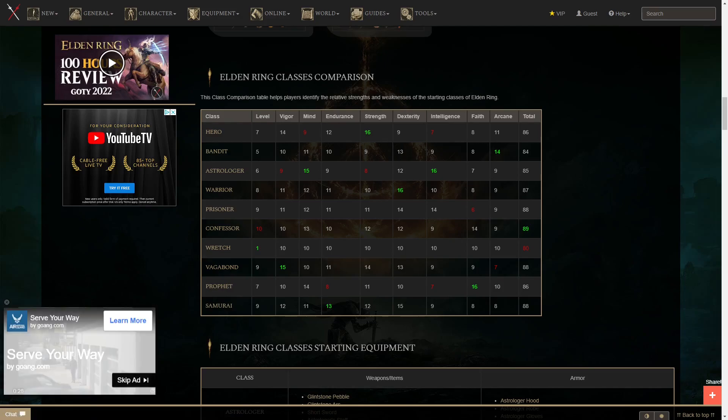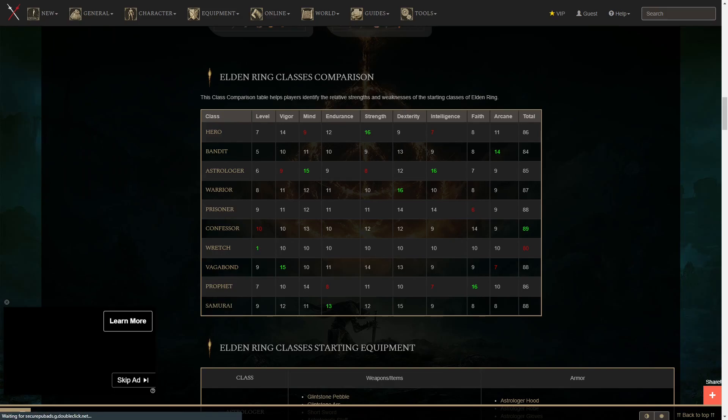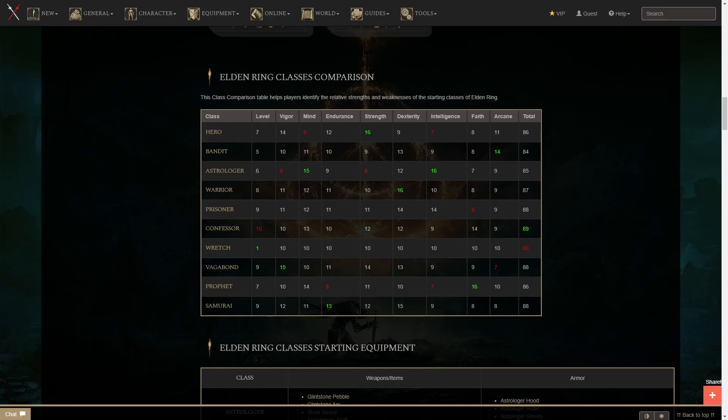Level only comes into play with the difficulty of attaining runes to level up, which is obviously easier the lower level you are. There is no level cap in Elden Ring, so you could theoretically level every single stat to 99, which is the maximum. But if you do care about how efficiently you spend your stats, or you're unsure of what build you want to go with,